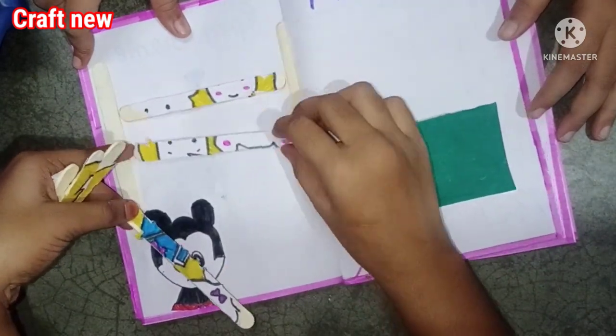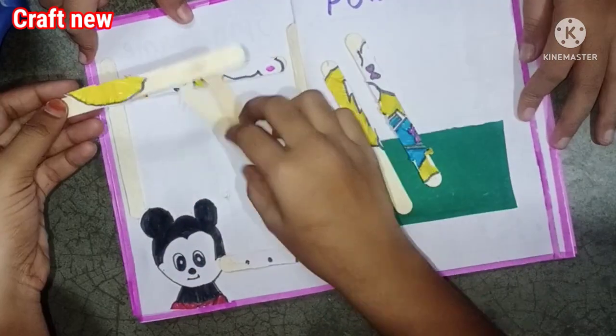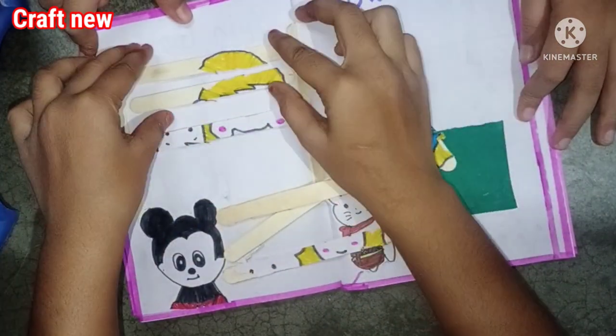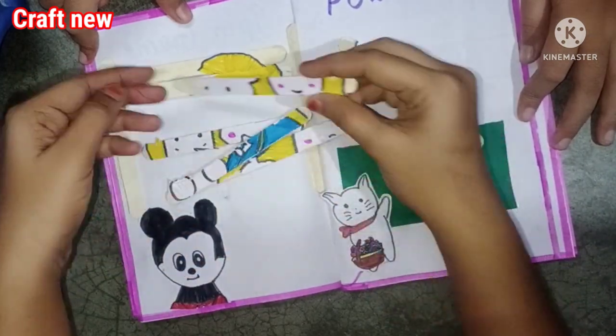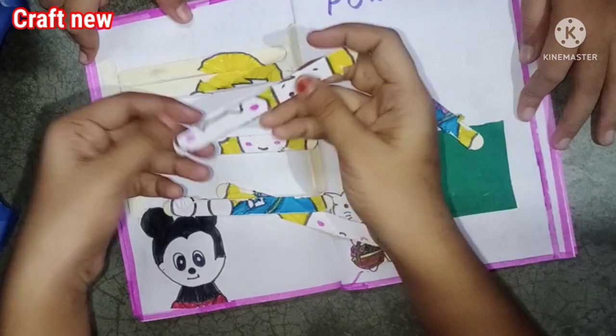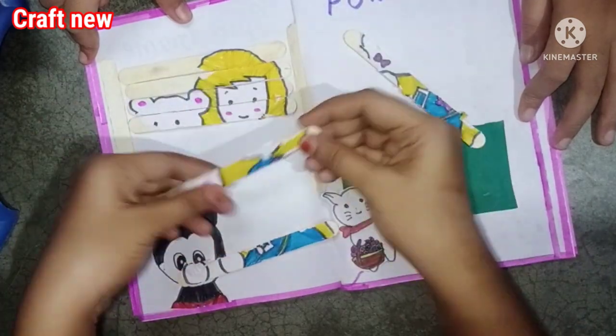Here is a teddy bear image. We set the time for mobile. Whoever wins the small game, we can confirm. Whoever is a loser, we can choose. So this is a game — there is a lot of interest and a lot of joy.